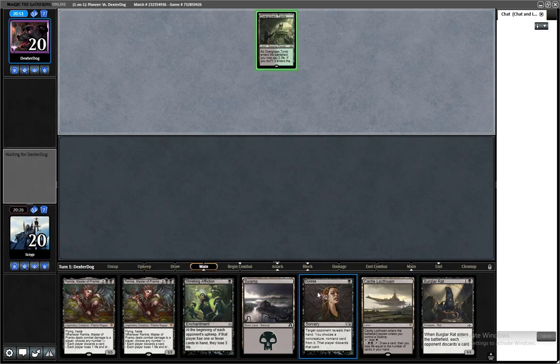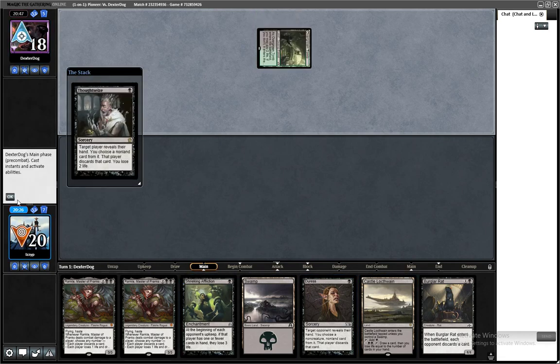We'll keep this hand — it's a little iffy with Shrieking Affliction there. What do they take — Burglar Rat or Duress? If their Thoughtseize sees my Duress, that's pretty funny. Unfortunately for Dexter, that means we're guaranteed to draw our Waste Not next turn — the turn after they Thoughtseize. It's just how it always works when you play combo: they Thoughtseize and then they draw the combo piece next turn. Then you cry.